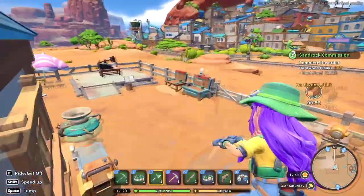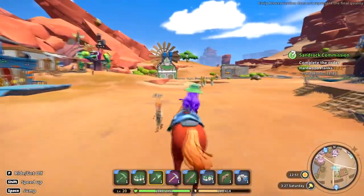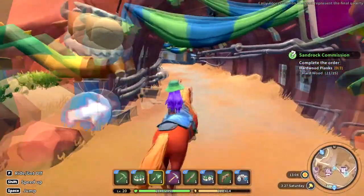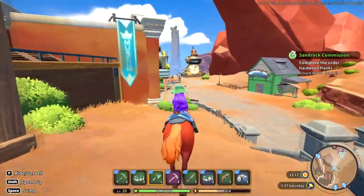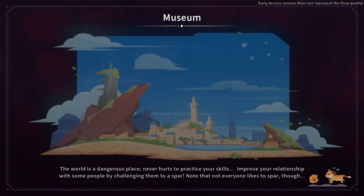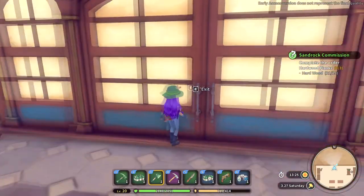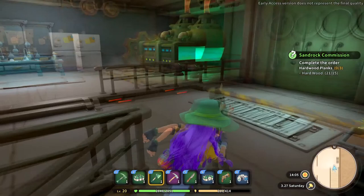We're going to very quickly run up to the research center so we can research something else - that would be a really good idea. And there's also the banjo thing down there - I'll do that on the way back. I might even have some more things to restore at the museum. I went into the wrong place - I was thinking about the museum but I was actually meaning to go to the research center. I am so totally not with it today!